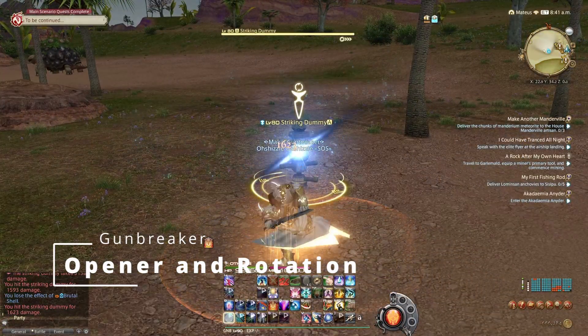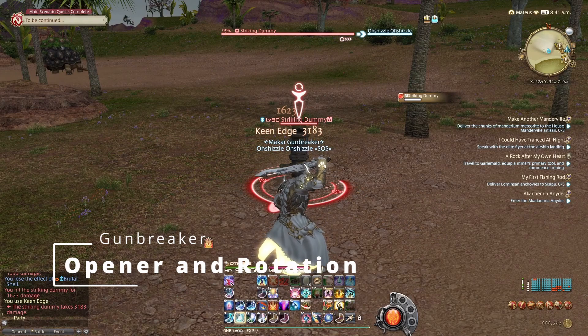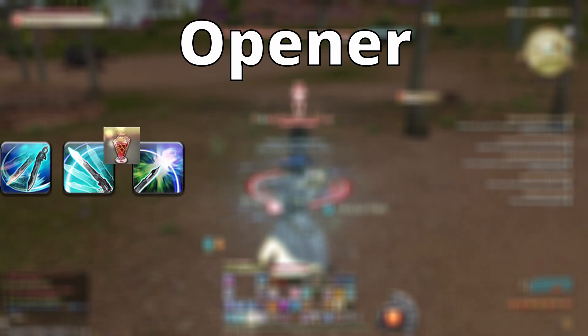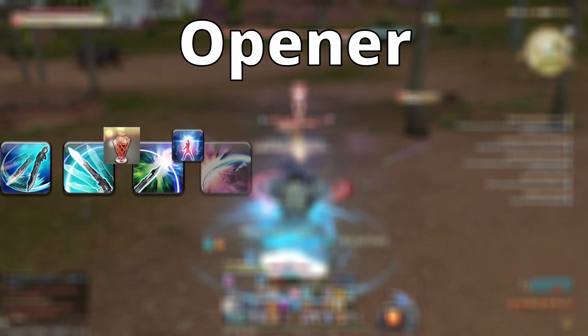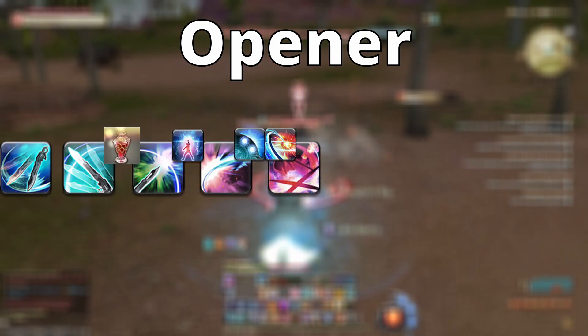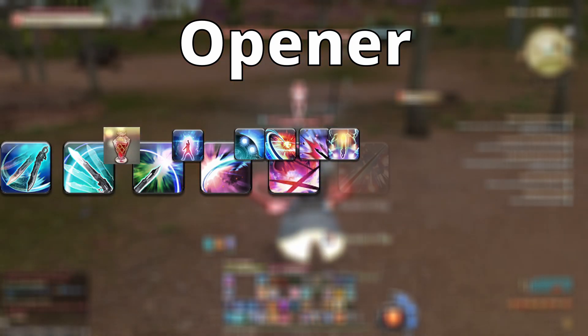The base opener for Gunbreakers is surprisingly simple. You're going to open with your 1-2-3 combo, No Mercy on the second GCD. After your third, weave in No Mercy and start Gnashing Fang. Weave Bloodfest and Jugular Rip into Double Down. Weave Blasting Zone and Bow Shock into Sonic Break, weaving in your first Rough Divide.